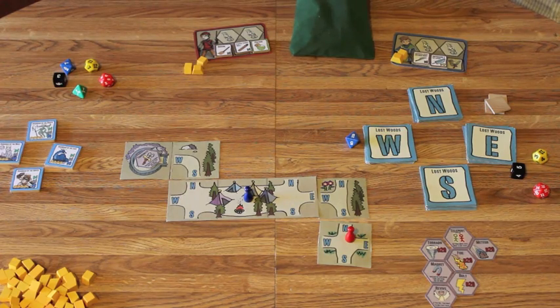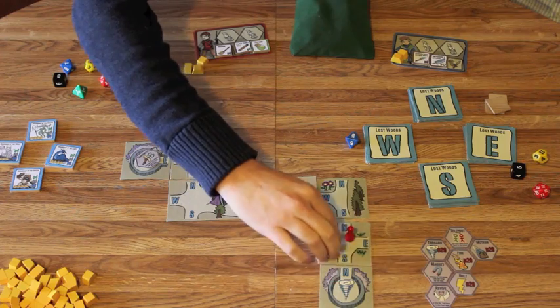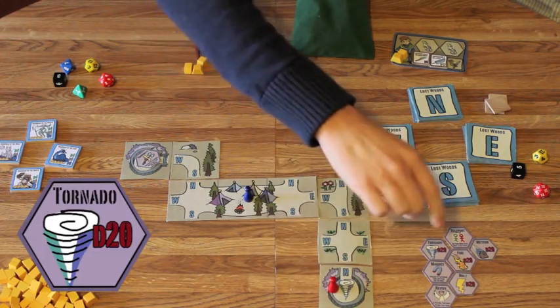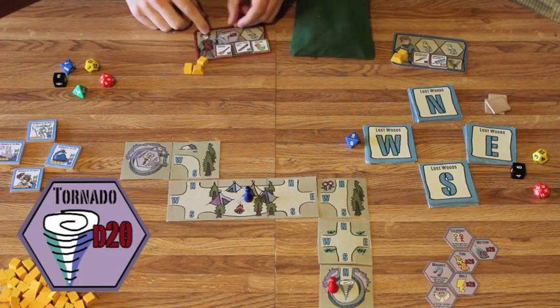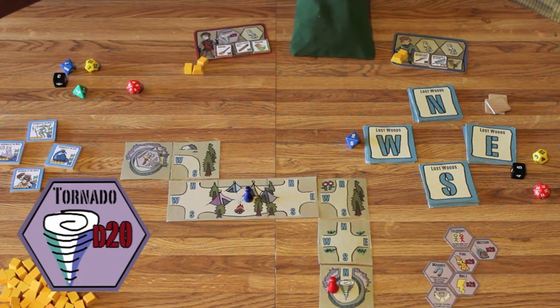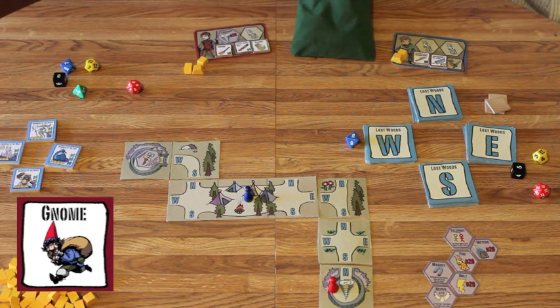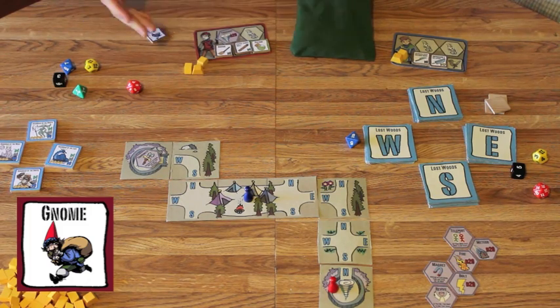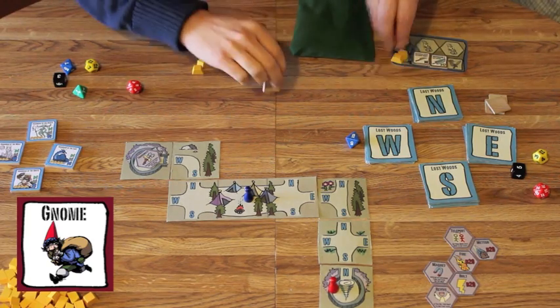I'll go south again. In here I find a tornado, which is another spell. These are pretty cool because they let you roll a d20 against an enemy, but they're a single-use item and then go back to where they came from. I also get to explore and find a gnome. What gnomes do is give from the rich to the poor — whoever is richest gives one gold to the poorest player. So Brian gives one gold to Danny.